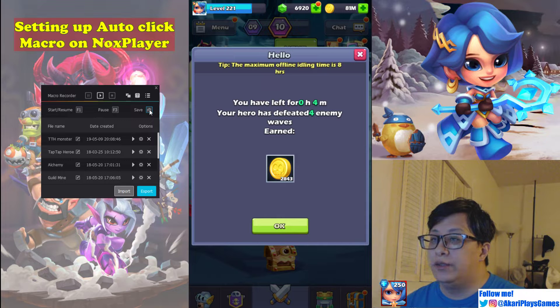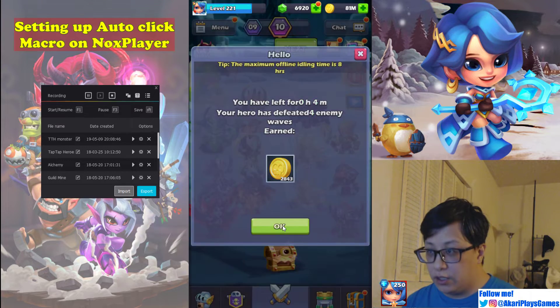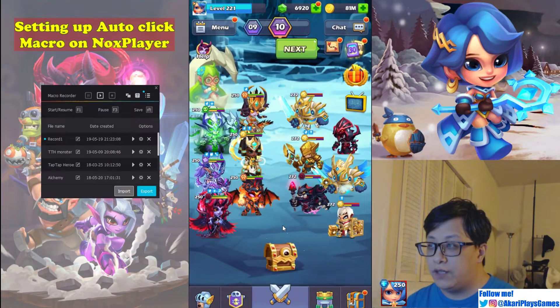So what I'm going to do is put my mouse right here, hit F1, click four or five times, and then hit Left Arrow. That's all I'm going to do. You need to do it as fast as possible so that there's not too much downtime between your clicking. So: F1, click, click, click, click, click, Left Arrow.